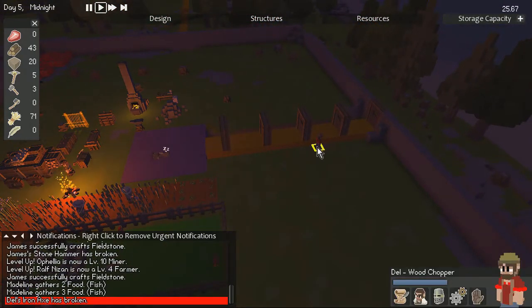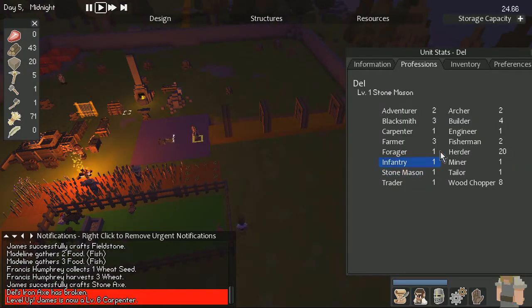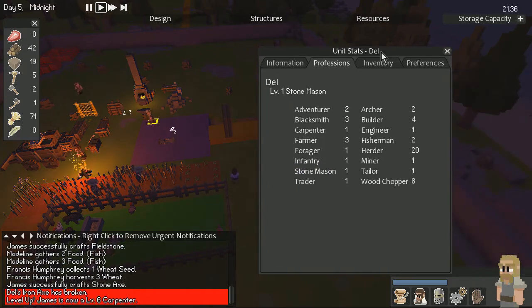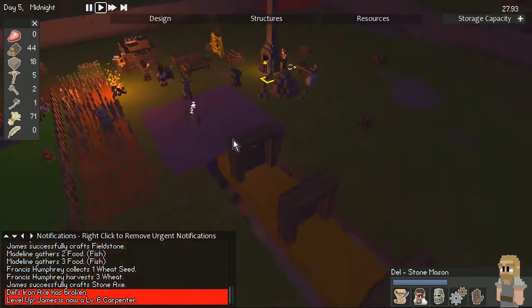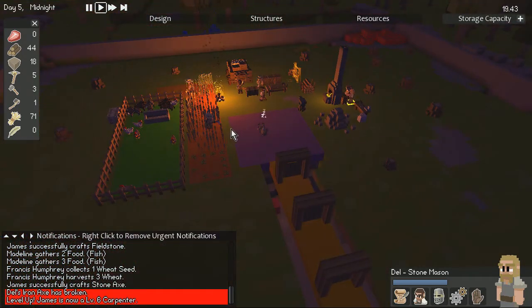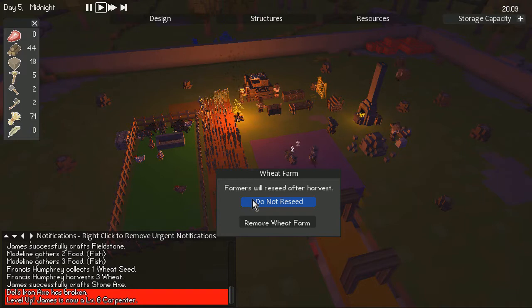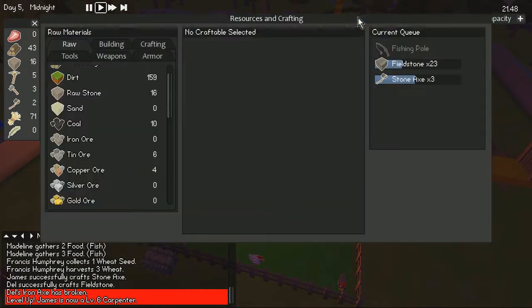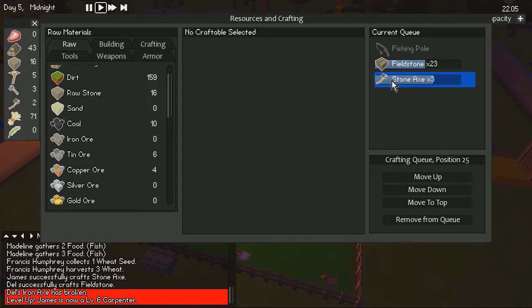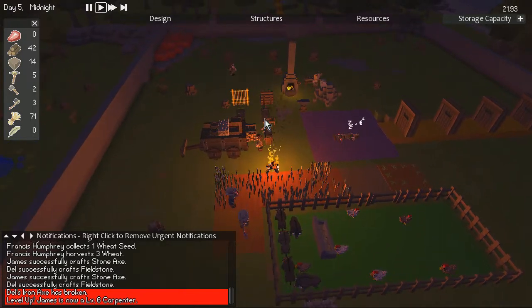We'll change Dell to a stonemason so he can actually make those axes. We're still on a bit of a starvation point on food but I'm getting a lot of wheat, so I'm going to remove some wheat fields. Someone else is making the snacks — that would probably be James, he's doing that for me.